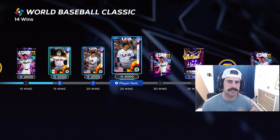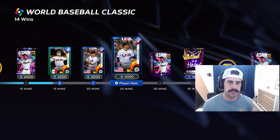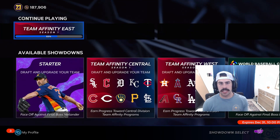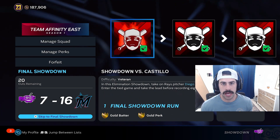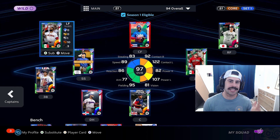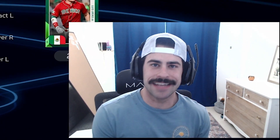Stub-wise, this might not be the most efficient thing to do, but I really want these cards. So I'm going to finish out the event, get the Mookie Betts, and probably hop into Team Affinity. I've started Team Affinity a little bit — so far I'm only 63% done with the Team Affinity East showdown, so I'll be finishing this on stream as well. That's it for episode 2. I'll see you guys next video — peace!